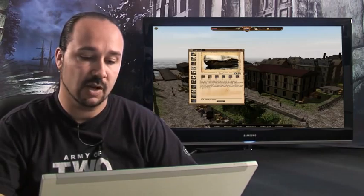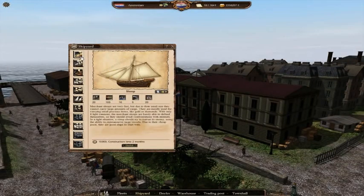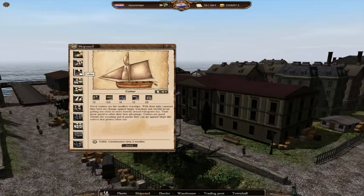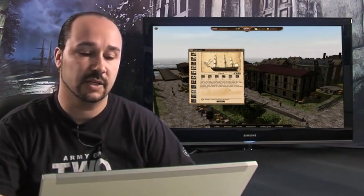Different ship types become available during different years. Right now it's 1641. I have sloop, schooner, cutter, galleon, and frigate available — and I have also unlocked them.